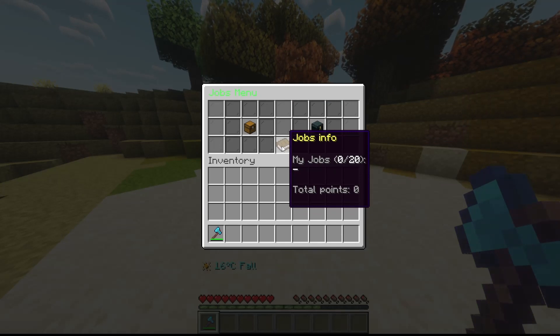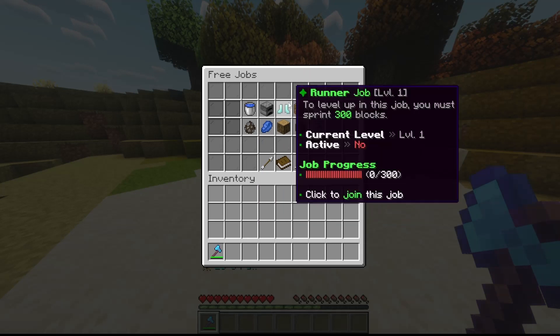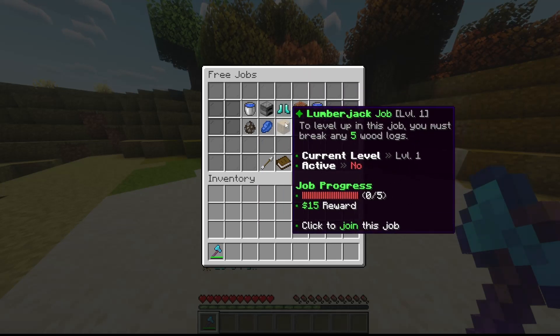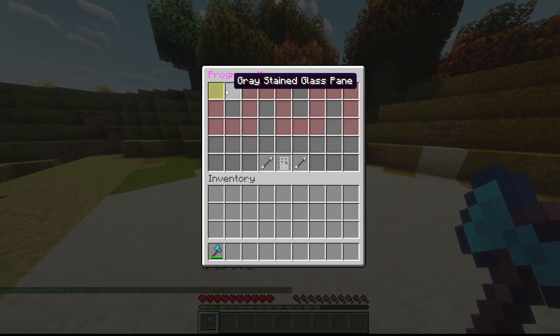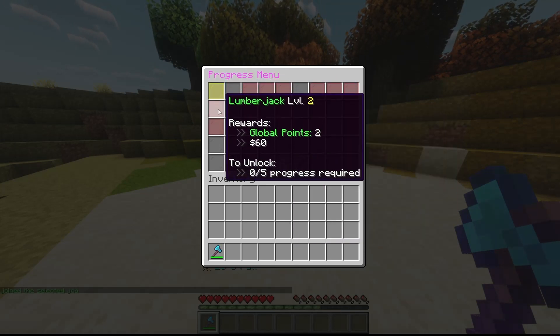I have like 20 job limits, but by default it's three jobs that players can have. Jobs are just very simple — you have a task that you need to do. For the first level of the lumberjack job, you need to break five oak logs. You can left-click to join the job and right-click to see the progress required and the rewards.